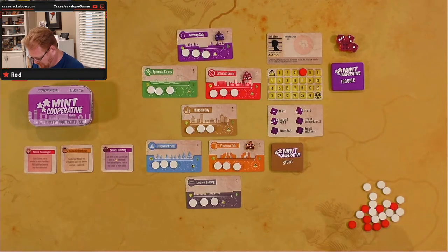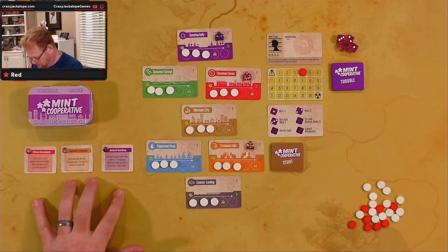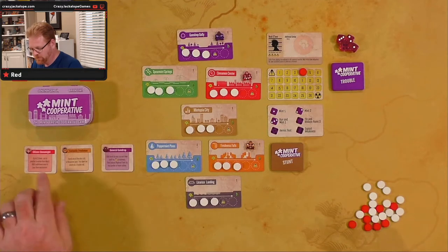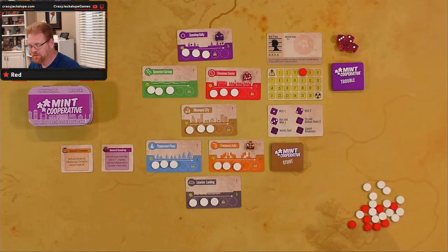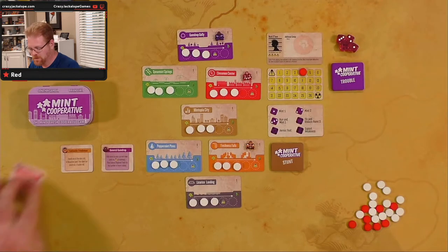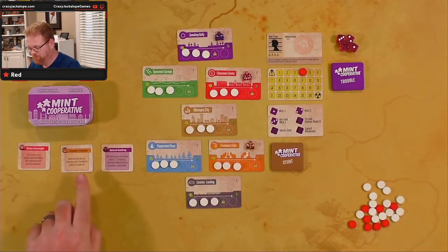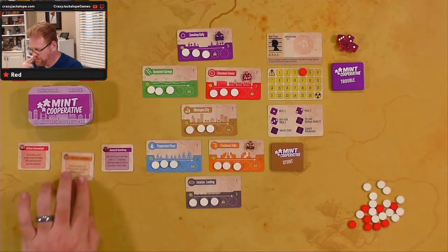Place the regional panic card and the action dice reference cards near the county map. There's our regional track and our dice reference. Give each player a hero card — that's what I have here, the three hero cards we're gonna use — and the matching hero meeple. Each character places their meeple on the town card that matches their color and name. I have Citizen Cinnamite, and she's over here on Cinnamon Center. And Fantastic Freshman is over here in Freshness Falls.